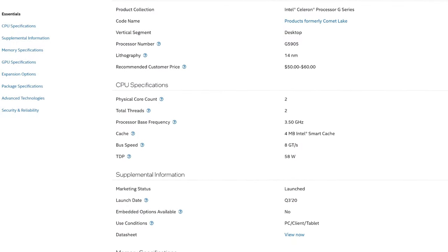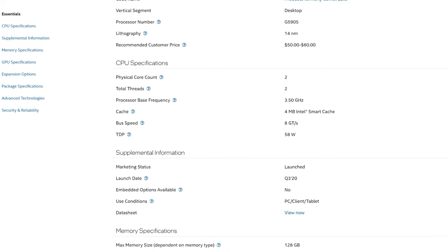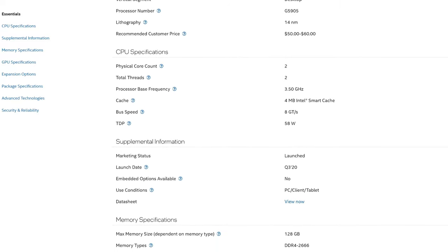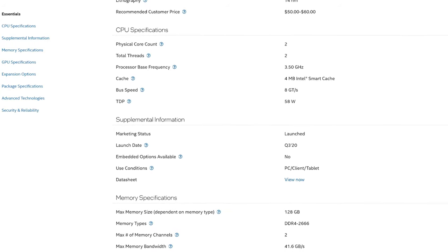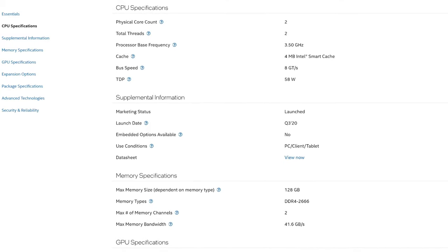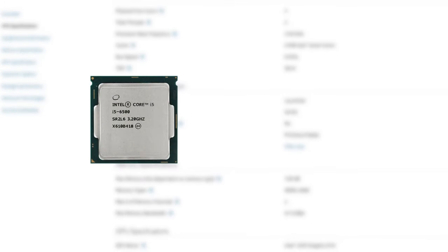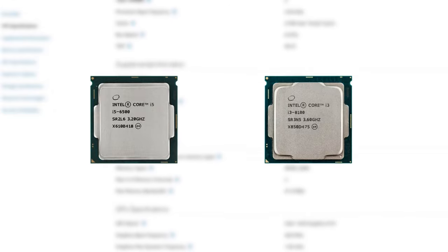The Celeron G5905 is a 2-core, 2-threaded CPU with a core frequency of 3.5 GHz. It also has UHD 610 integrated graphics, making it somewhat worth using in an office PC. But even then, you're much better off with an older i5 or even i3 that costs the same and is miles better than this Celeron.